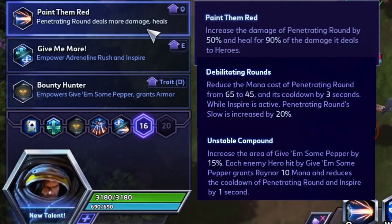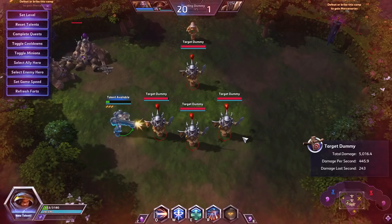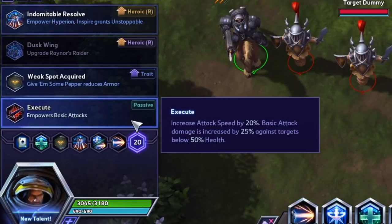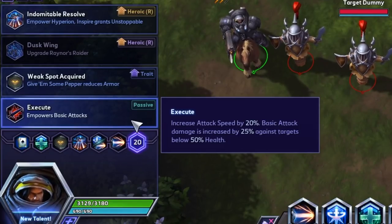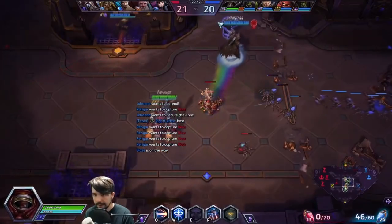Level 16: Paint Them Red increases the damage of Penetrating Round by 50% and heals for 90% of the damage it deals to heroes - a huge increase to survivability and a pretty good damage increase as well. Here we have a very low health Raynor - pop Inspire to increase the slow, then a massive heal. Level 20: Execute increases attack speed by 20%, meaning more bullets, more Give Him Some Pepper procs, and more cooldown reductions across the entire kit from all those auto attacks. Auto attacks also deal an additional 25 damage to enemies below 50% health.